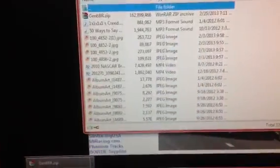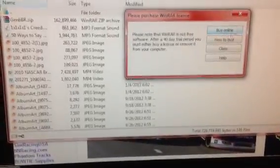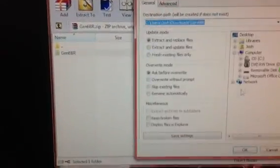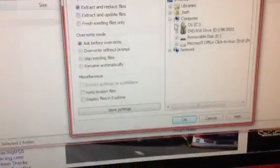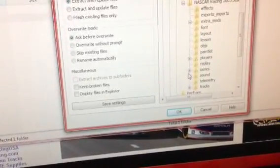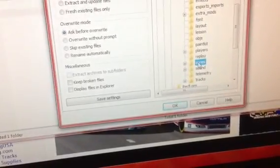Once you do that, you're going to open up WinRAR, 7-Zip, WinZip, or whatever you use. Open that up, click Extract to OS Drive, Papyrus, NR2003, Season Series folder. Click OK — which I have already done.